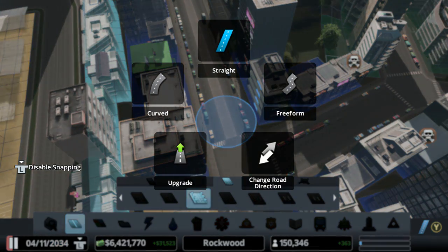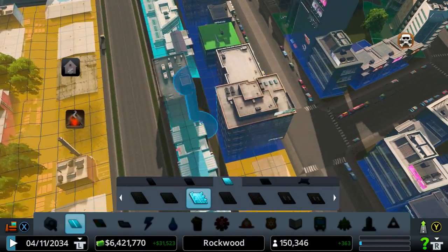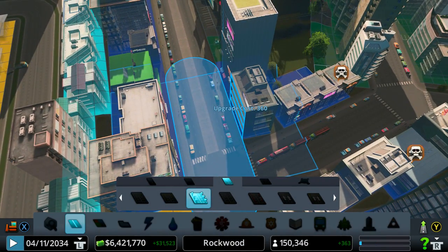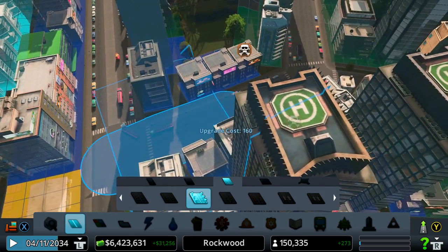The way you do this is hold wire and it will come up with the menu showing how to do the different kinds of roads. We have straight, curved, freeform, upgrade, and change road direction, as if it's a one way. So go down to the bottom left corner and just select it. Now you should see at the bottom right it says wire with a little arrow pointing up.